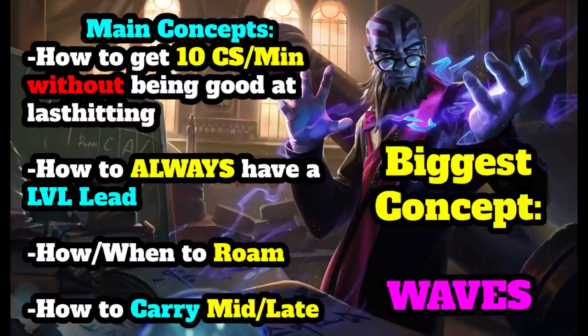Have you ever wondered how every Challenger player always has 10 CS per minute in every game? It's not because they're better at last hitting than you. Today I'll be explaining the big secret. I coached a Silver 3 Ryze main and was able to see the biggest concepts that low elo players struggle with. These are very important fundamentals and it is vital that you start working on these in order to climb the ranks.